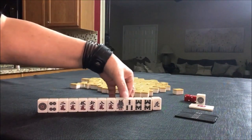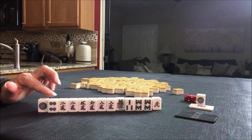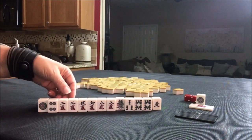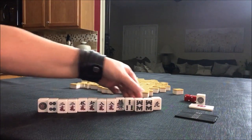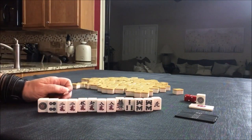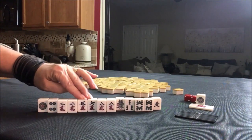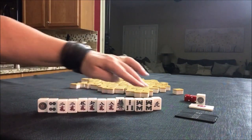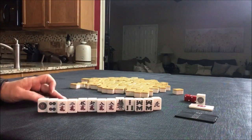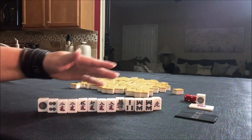We have North, one, one. I think I would try for all-simples. We have three pairs here — one, two, three, four sets and a pair. We've got a pair on one of these, but we're ready to act on every block and we have a side wait. I think that's what I would do here. You need four sets and a pair.